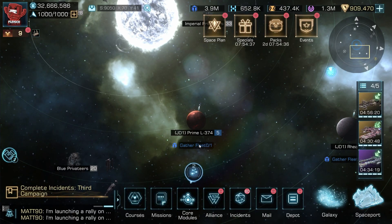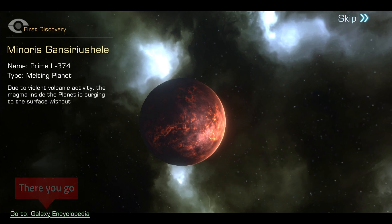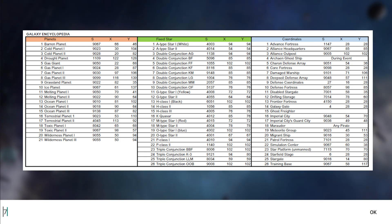Some are already discovered, some have to be scouted in order to see them. In the star system view, just click on the coordinates top left of the screen and enter the coordinates being listed on the picture shown. Just stop the video on the picture view, that's it.